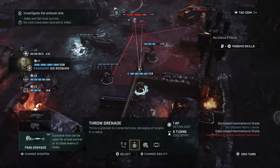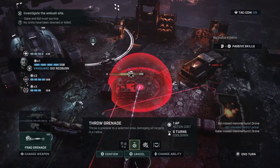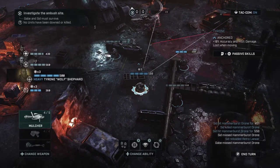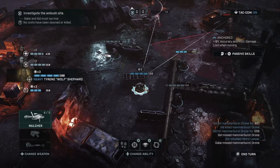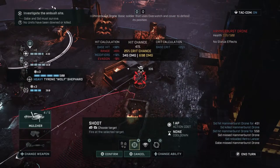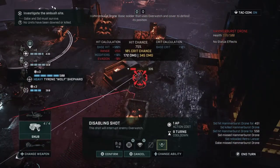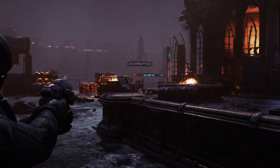Let me throw a grenade — right there. That was perfect. Let's see what the percentage would be to attack this guy: 41%. What about a disabling shot? It would be a 75% chance — let's go ahead and do that. Perfect.